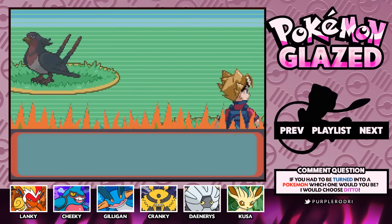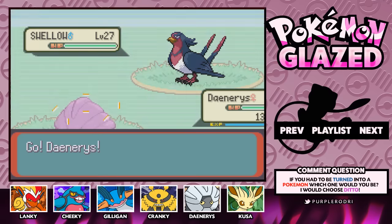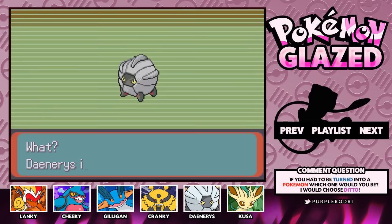In today's episode, I'm actually going to go ahead and level up Daenerys. We have to get the HM Fly on a Pokemon in order to make our way to the new resort, the Palm Tree Resort. So I'm going to level up Daenerys to level 50, which I know is a really high level, but we needed a Pokemon to learn Fly.